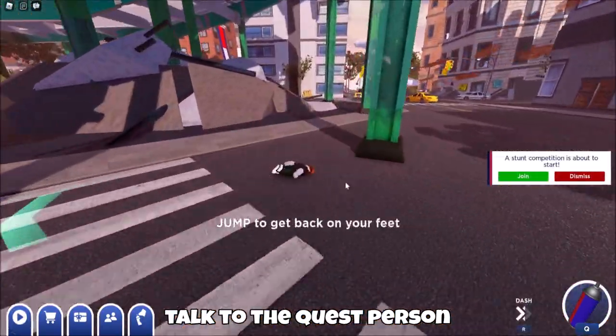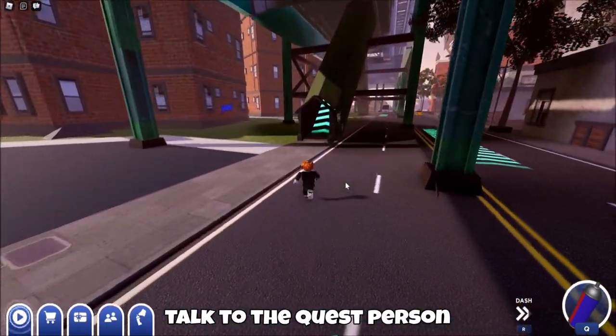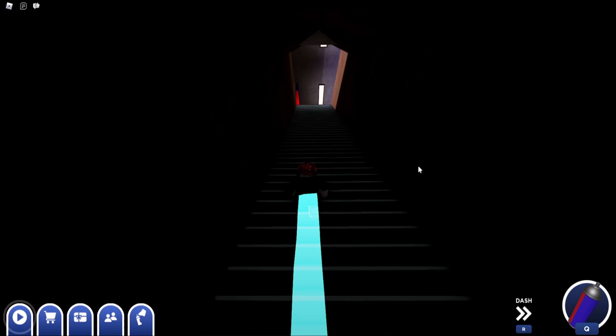All you want to do is follow where I'm going. Now to actually get the V-Pose emote, you will have to get other emotes before to get to it. Once you get up here, you're going to want to follow this railroad track that's on top of the bridge. Once you get near the end of the bridge, you will have to do some parkour jumps to get over. Once you get over here, you'll see that there's a giant pretzel, and once you get to it, all you want to do is hold down E.